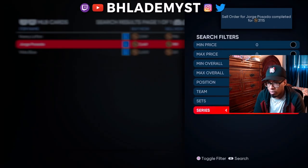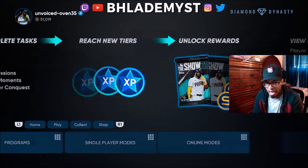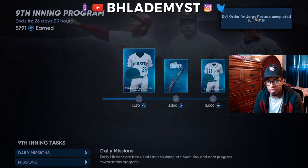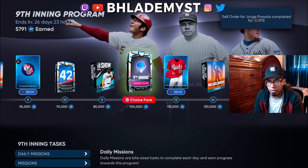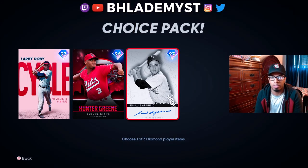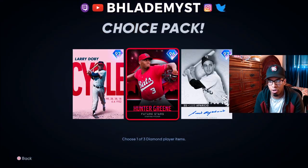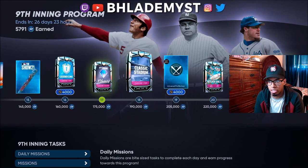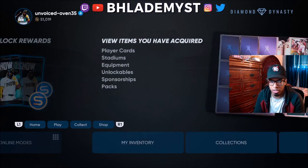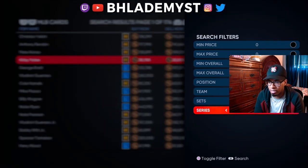I'm gonna go out of my way and go into the inning program and see what new diamonds they have, because usually these diamonds as time progresses are going to be active since everybody's going to be unlocking them. We've got a Finest, a milestone card, a Future Stars, and a Signature Series. We're gonna check those cards out in a second to see where prices are at.